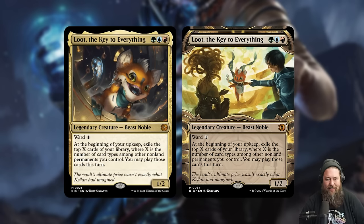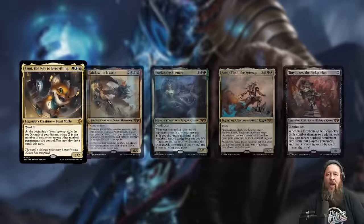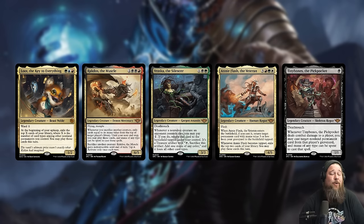From a gameplay perspective, I kind of hate this card because it's just a super generic good-stuff card. It's a three-mana 1/2, a Raccoon Noble, a legendary creature with ward one. At the beginning of your upkeep, exile the top X cards of your library, where X is the number of card types among non-land permanents you control, and you may play those cards this turn. Essentially Loot says: play things and I'll draw you a bunch of cards so you can play more things. But it doesn't push you in any particular direction — just put good permanents in your deck.